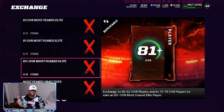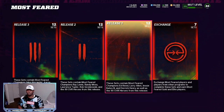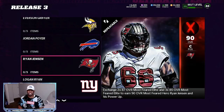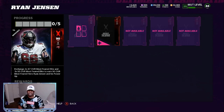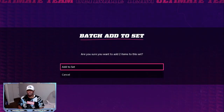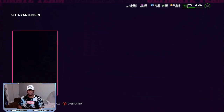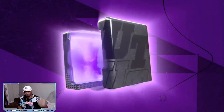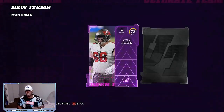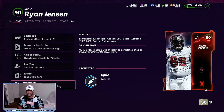If you do that two or three different times depending on how many extra cards you have, then you go back into the release, go to Ryan Jensen, and complete the set. Today snow and training are going to be super important. Be smart with what players you are buying, make sure you are getting a good amount for how much you spend, and make sure that you are sniping as much as possible.